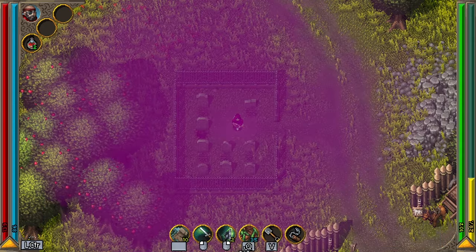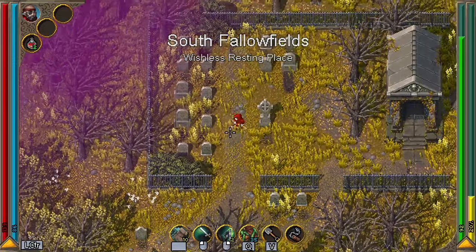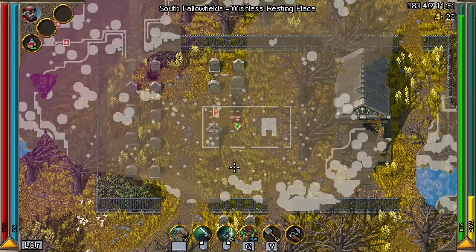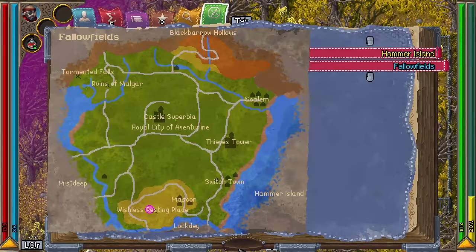The first spot you should check is just outside Switch Town — you're just going to dig up all the graves. If you don't find it there, head on over to the Wishlist Resting Place and try there. Those are the two spots where I found it spawns.